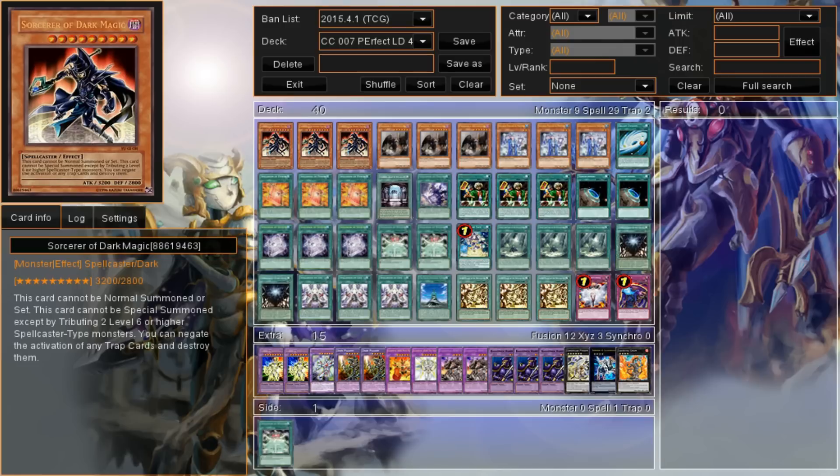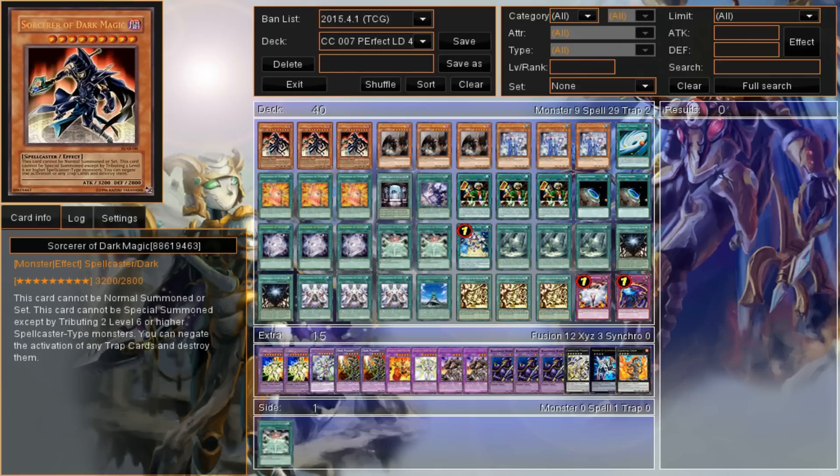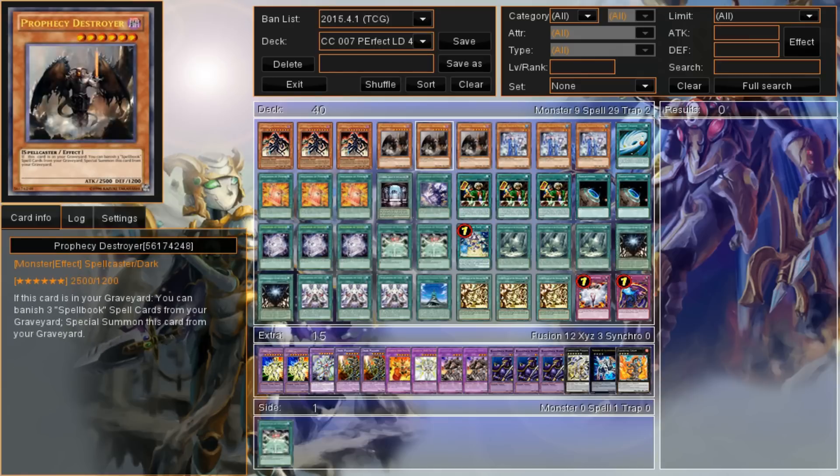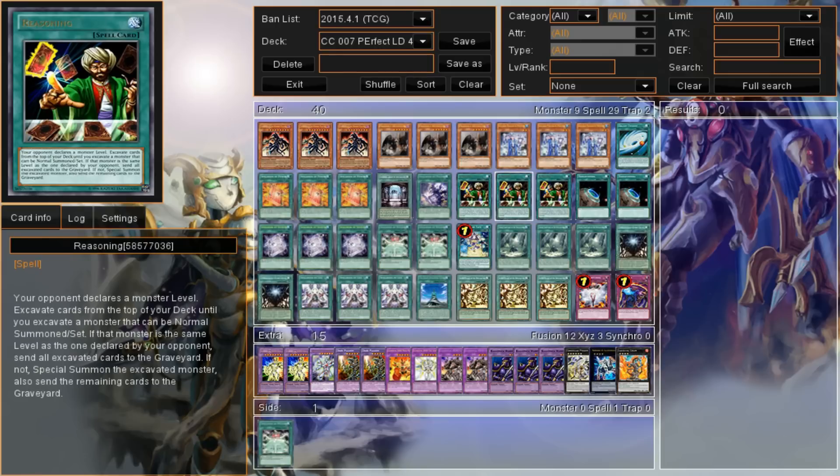With this deck, I found that just using Prophecy Destroyer was the easiest way to actually stack the deck and get out all the materials you need for the lockdown the quickest. I just have three Prophecy Destroyers and a whole bunch of Spellbook cards, as well as Reasoning, to get all those cards in the Graveyard.